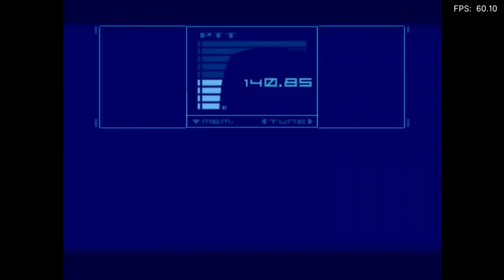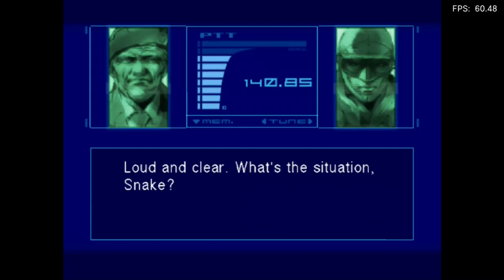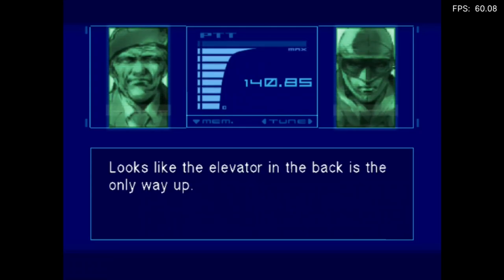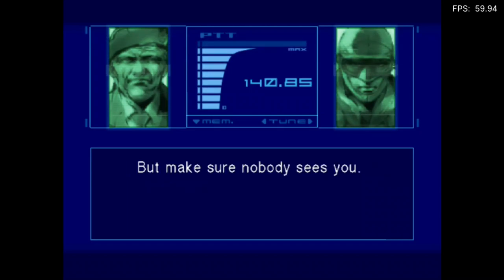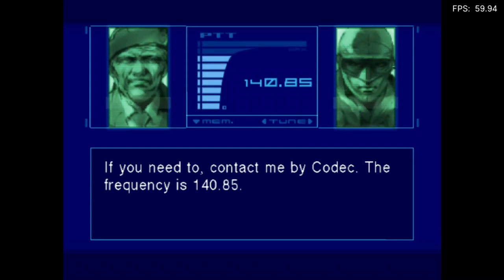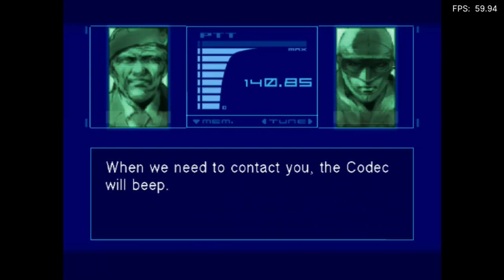You can skip the cutscene. This is Snake. Colonel, can you hear me? Loud and clear. What's the situation, Snake? Looks like the elevator in the back is the only way up. Just as I expected. You'll have to take the elevator to the surface, but make sure nobody sees you. If you need to, contact me by codec — the frequency is 140.85. When you want to use the codec, push the pause button and then the A button.